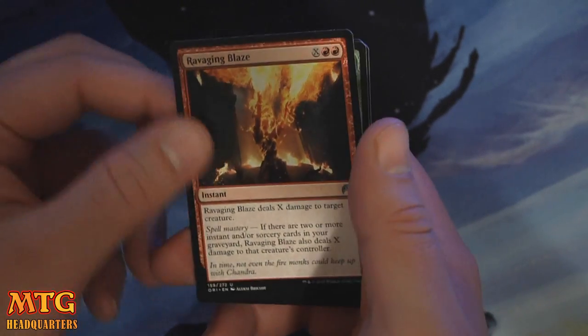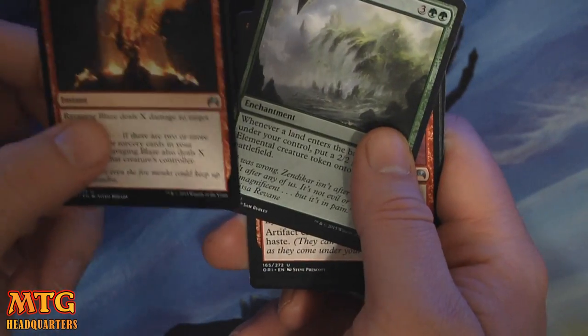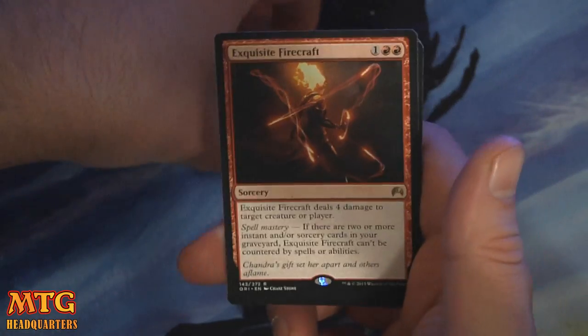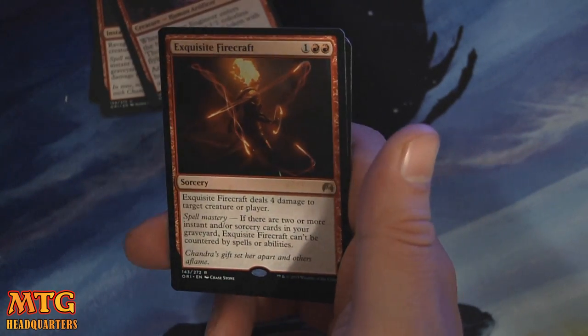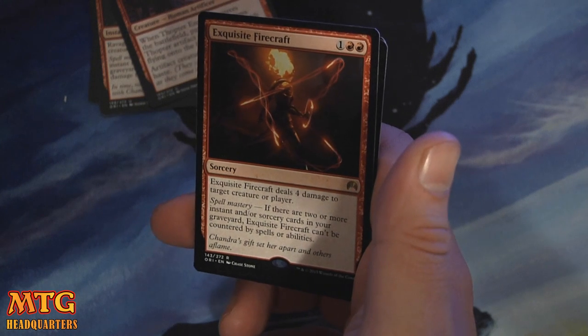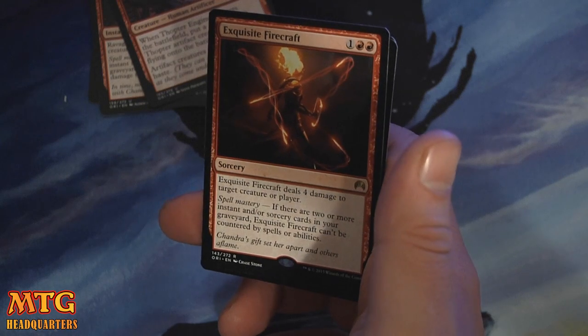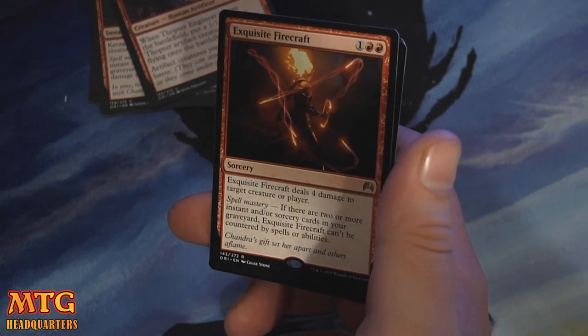Ravaging Blaze. Zendikar's Royal. Thopter Engineer. And our very first rare is Exquisite Firecraft — one and two red. It deals four damage to target creature or player, and with Spell Mastery, if there are two or more instants or sorceries in your graveyard, it can't be countered.